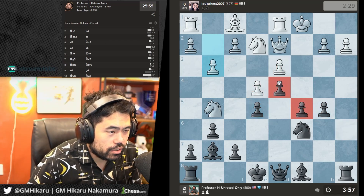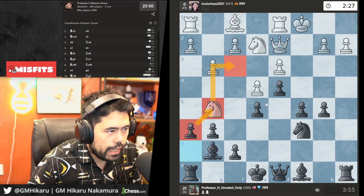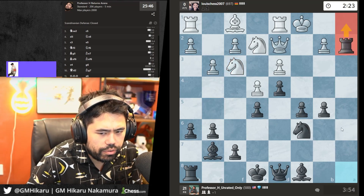I'll play a6 to kick this knight out of town, and I can always take the pawn or play Bb6. Let's just take the pawn and go for the kill on the a-file.